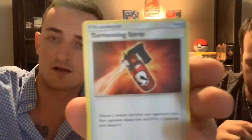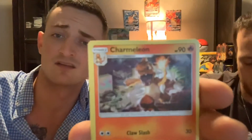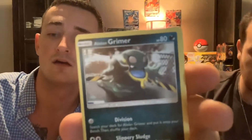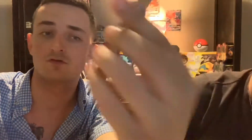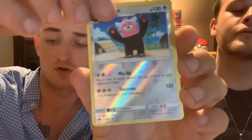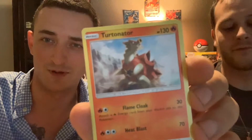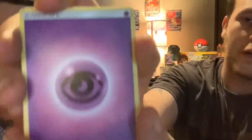Next pack: Lana, Fomantis, Spray, Charmeleon, Ledyba, Hakamo-o, Alolan Vulpix, Alolan Grimer — reverse Bewear for the reverse rare — and another Turtonator, another non-holographic rare.